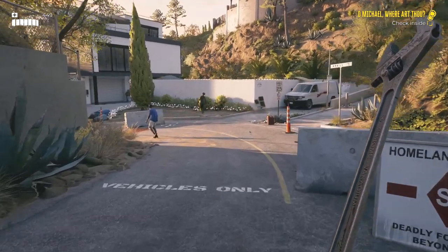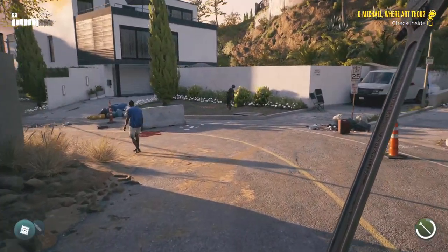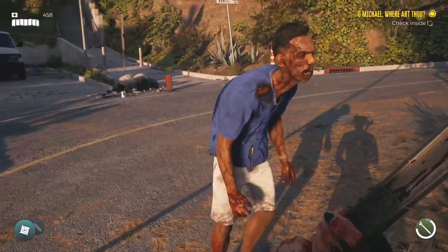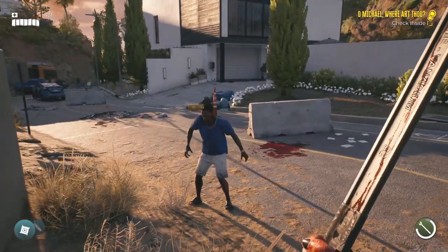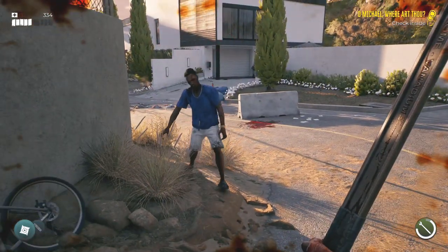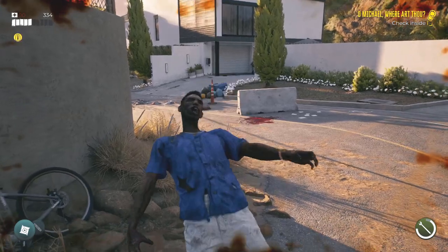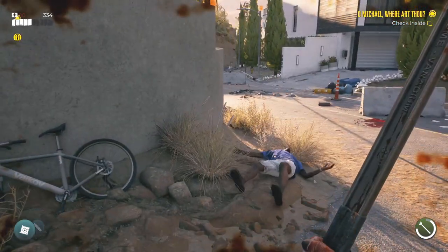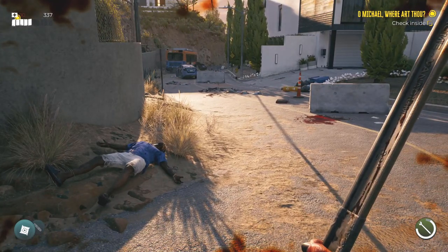Now let's take a look at how the game functions when you play with these items turned off. First I'm going to get the attention of this zombie — this is a zombie with a mostly intact face. As I'm kicking him to reduce his stability, I have no idea how much stability he has left and how much effect my kick had, which means I have to actually read the character animation to judge how likely he is to topple over.